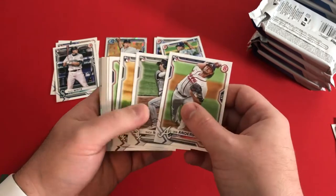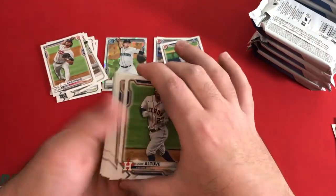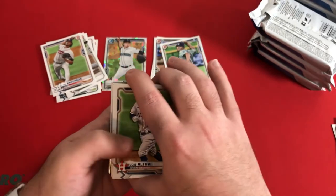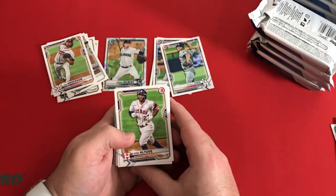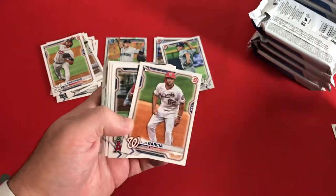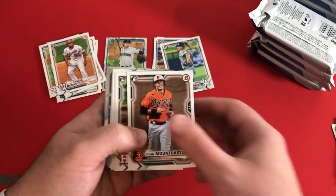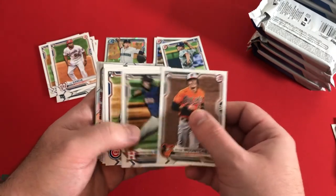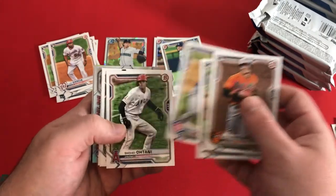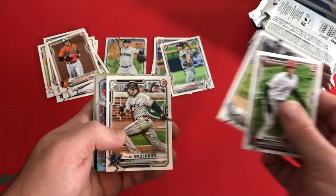Ian Anderson rookie card, Nick Madrigal, Garrett Crochet. I like when Bowman has these kind of runs of rookies. Last year there was like Yordan, Lux, and Randy, something like that. But Altuve, Pete Alonso, Machado, Luis Garcia rookie card, Rendon, Mountcastle with that same Series 1 photo just zoomed down a little bit. Braylon Marquez as well. Shohei still on fire. Charlie Blackman, Brian Anderson.